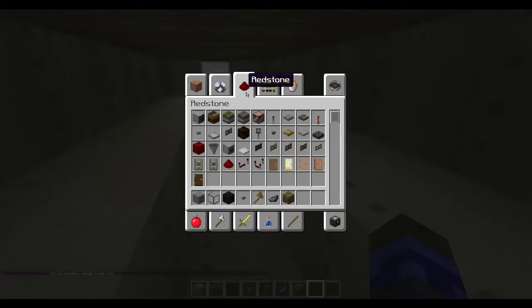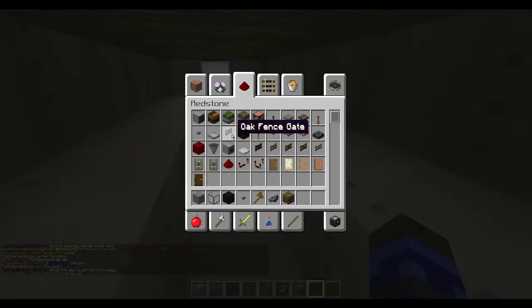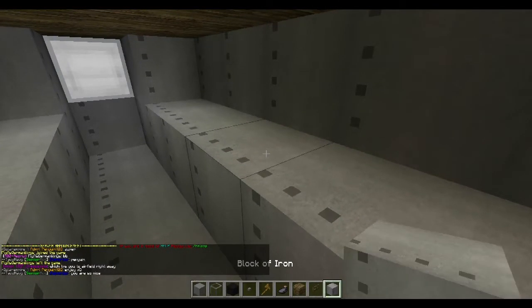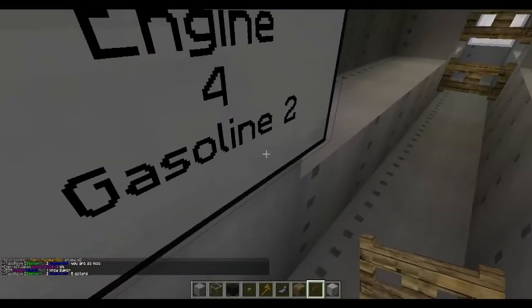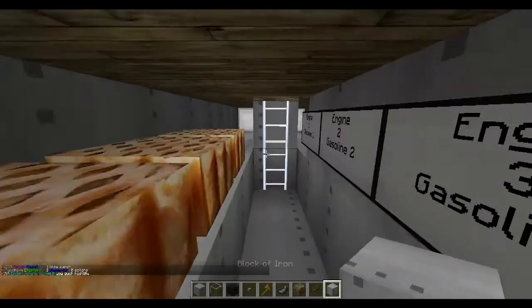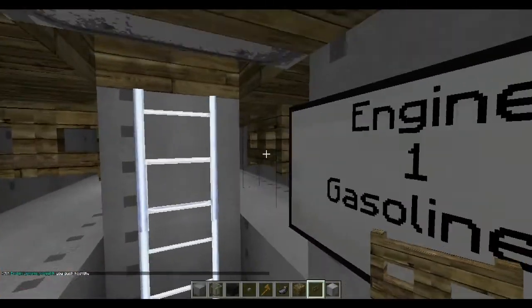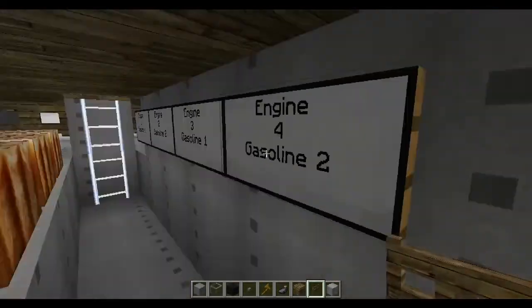I'm going to compartmentalize this for you by putting a basic fence — there's the oak fence. By doing this, a little further back. Now if you get hit, you're not going to sink. Woohoo!